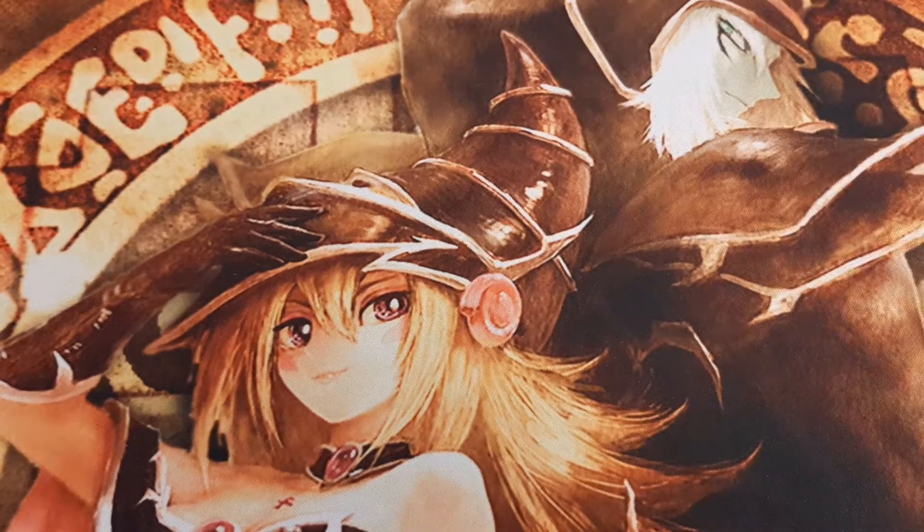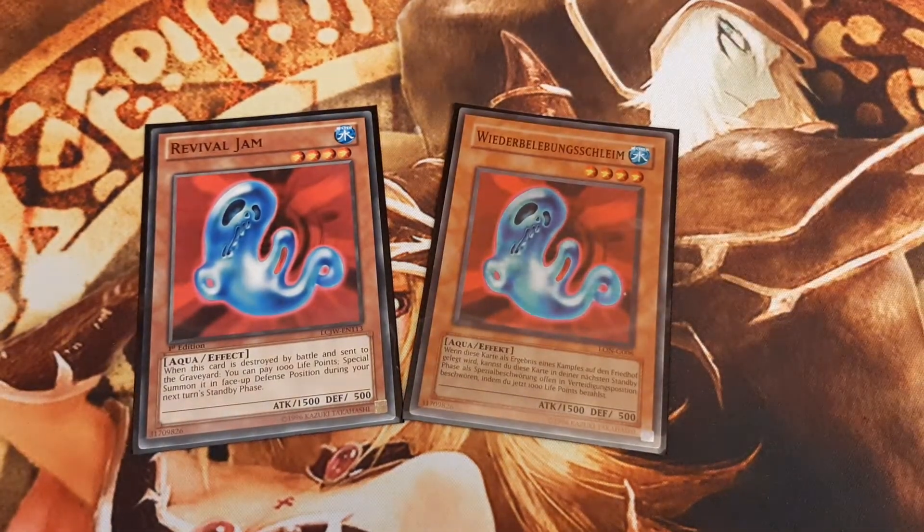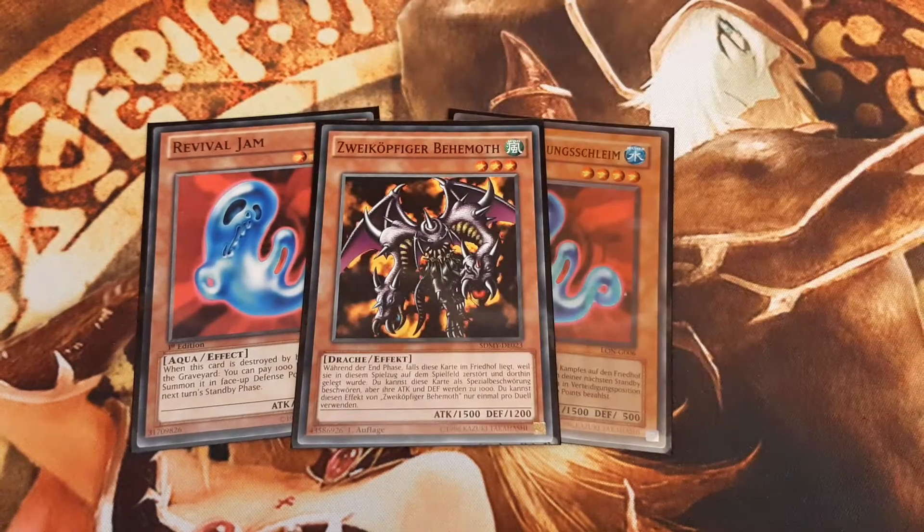To start off, I play the most iconic monster in the stack: Revival Jam. By paying a stack, one can revive Revival Jam back onto the field on our next standby phase after it was destroyed by battle. Twin-headed Behemoth even revives itself from Grave after it was destroyed, regardless whether by battle or by card effects, yet it only does so once per duel, in contrast to Revival Jam.